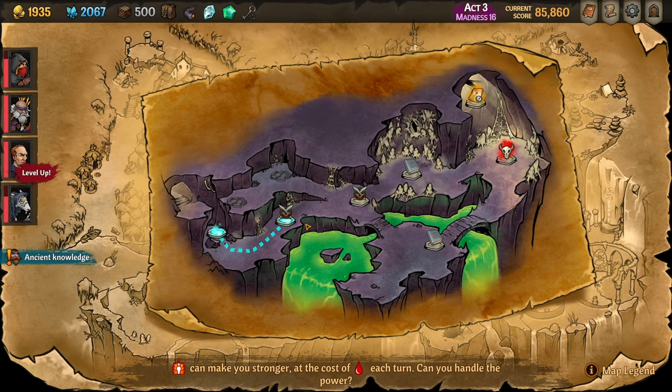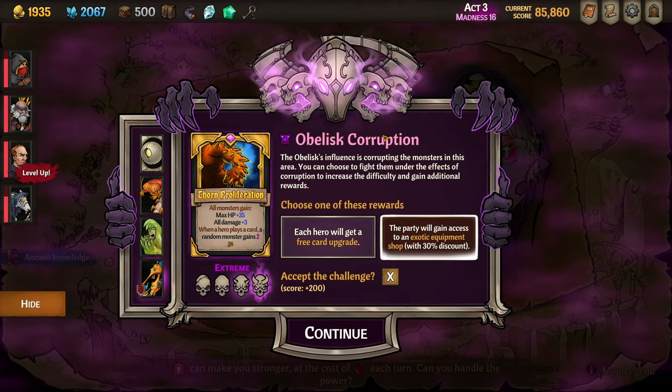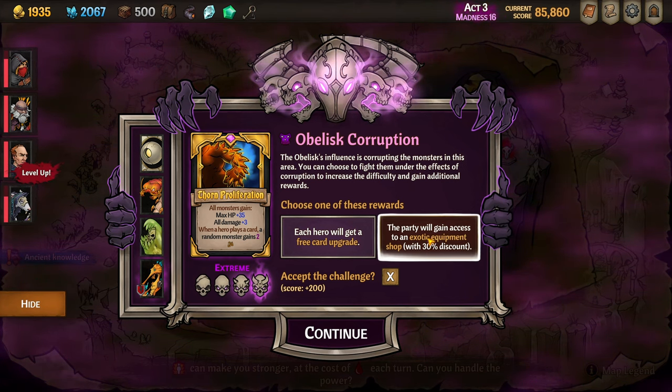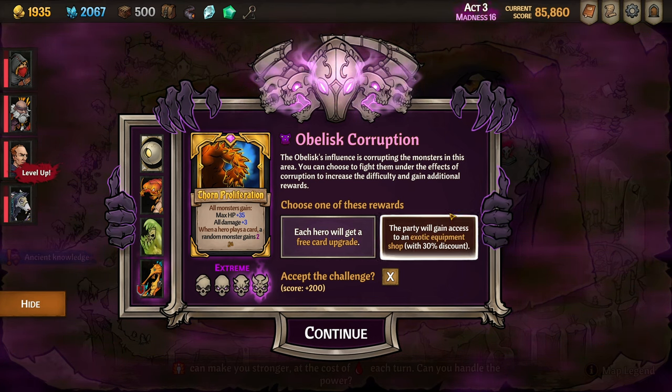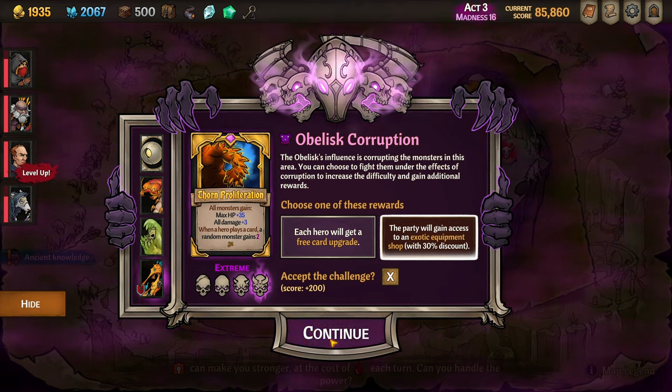For this passage of play I'm going to cover these two fights — the Cave Passage and the Cave Center. I'd like to go into a bit more detail on the micro decisions and tactics that optimize turns, and we may restart the fight a couple of times just to demonstrate. We'll do a deeper dive rather than just sailing through. The first decision is right now — we're up against Thorn Proliferation which we're teching for, and we can either take a free upgrade or an exotic shop. What I like to do is save the game and check the shop. If we have an unbelievable item, proceed; if nothing's there, a free upgrade is also great value. So I'll select the shop first.